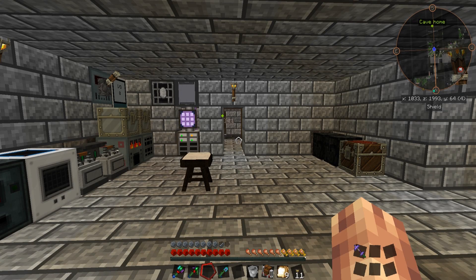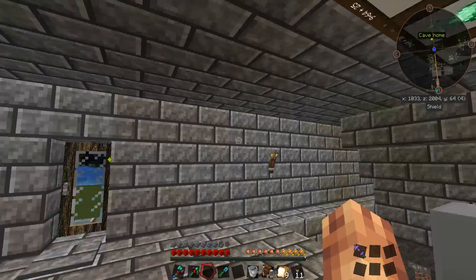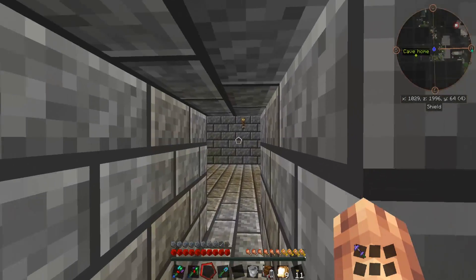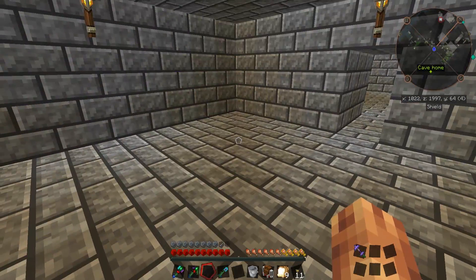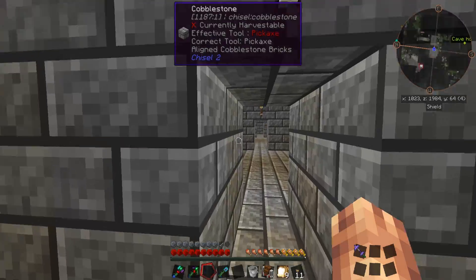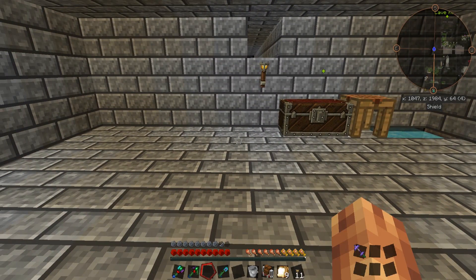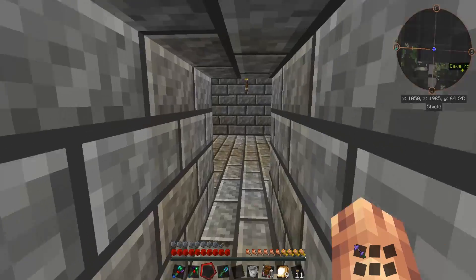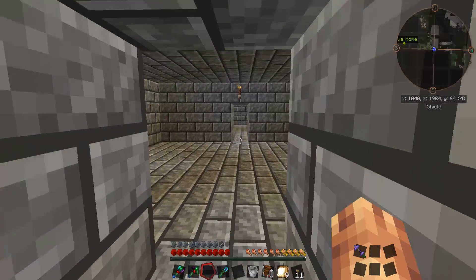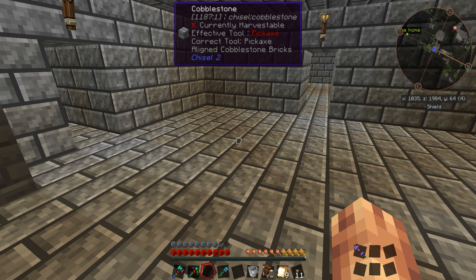Hello everybody and welcome back to Modded Minecraft with Red. As you can see between episodes, I went ahead and did all of the beautification we were working on — finished it all up. We have this lovely brick cobblestone going on here, aligned cobblestone bricks all the way throughout the base. I also extended our base out a little bit because it's time now to dive into some Botania stuff. I'm tired of going mining and having to run around and pick up drops. I really want a magnetized ring, and the only way I'm going to get that is through Botania.